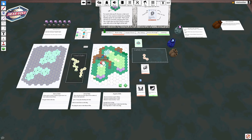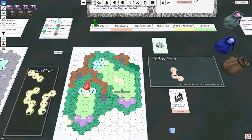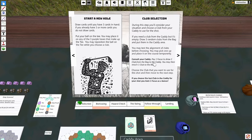When you're done putting, count up the number of clubs in your used club pile — that's your score for the hole. Make a note on the score card, then get a bonus of two focus for finishing the hole. Put your used clubs back in the bag, put your played cards in the discard pile, find the next hole, and go back to the start-a-new-hole step.